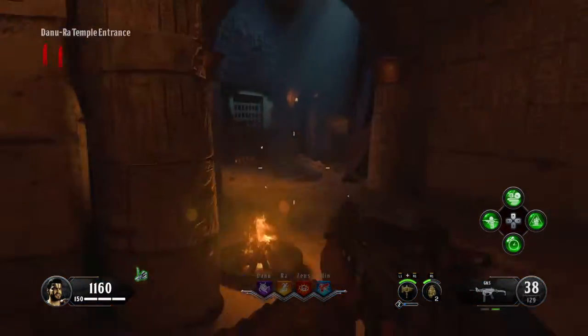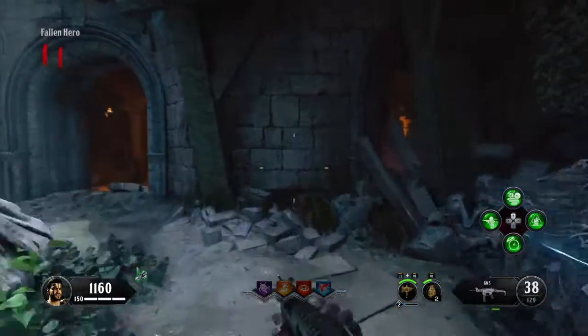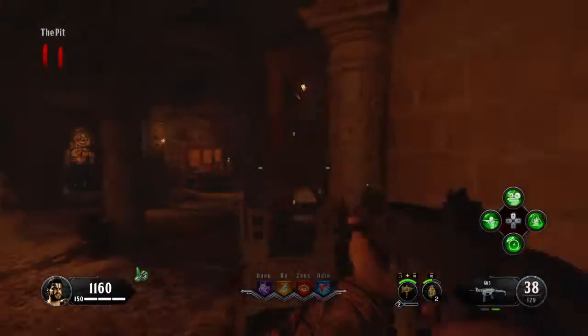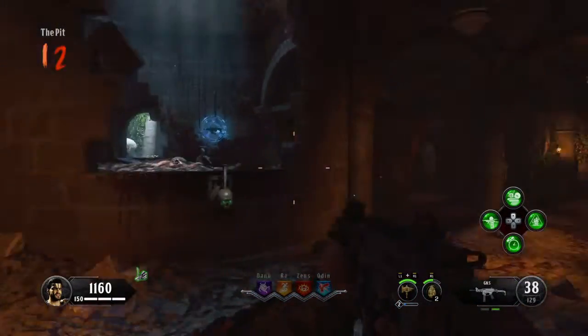Just keep running around. You're gonna go towards the collapsed tunnels — keep an eye. This is the area of fallen heroes; it's usually always there. I haven't had a game where it's not there. You go through the pit, which is basically like the death barrier.